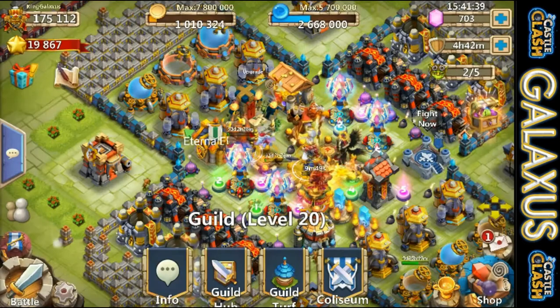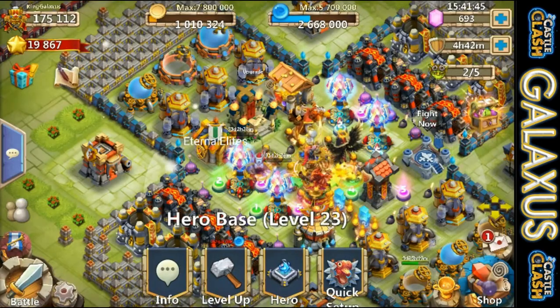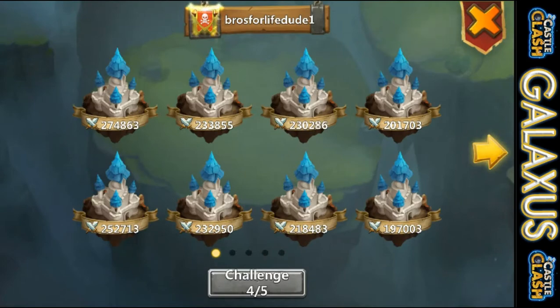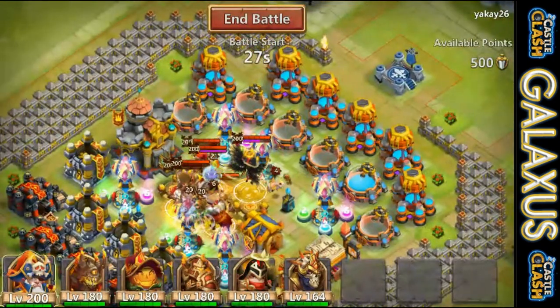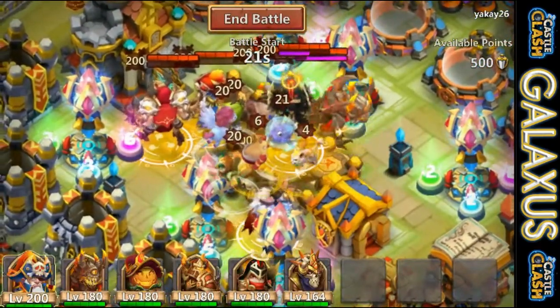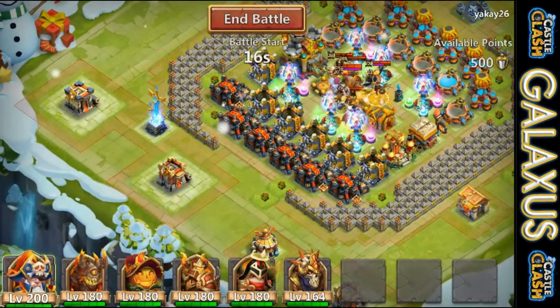Starting to look for another victim, somebody else I can do the same thing to. Let's get Punk and Duke revived — had to spend 10 gems for that — but 491 for my first score, pretty happy with that. Going back in looking for another good target, not trying to get annihilated when I drop. We're not trying to see any gunslingers. This guy actually has a pretty strong crew.